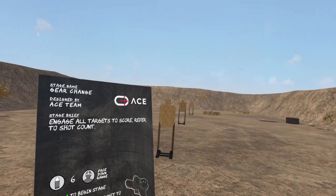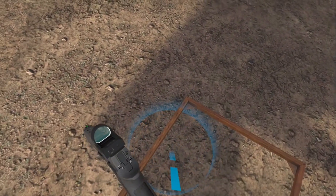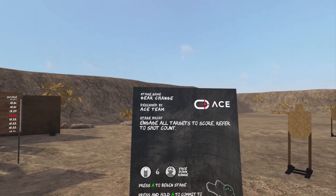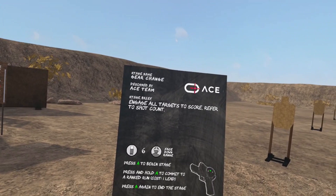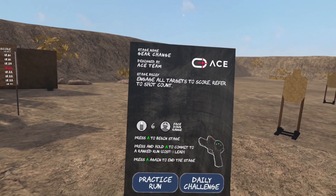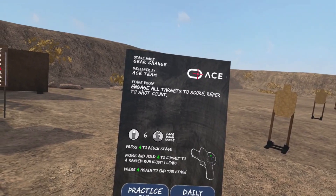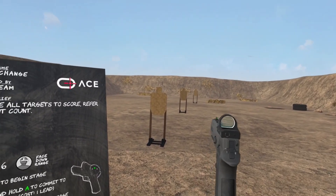Pull the trigger halfway and it brings you right into the stage. Set yourself up for success — put yourself in the box. You can read the stage brief here; this is 'Gear Change,' designed by ACE. Two shots on all targets. We see there is a six minimum round count that's not underlined in red, so it's not a hard round count — if I need to do makeup shots I can do that. It wants me facing downrange, so this direction.